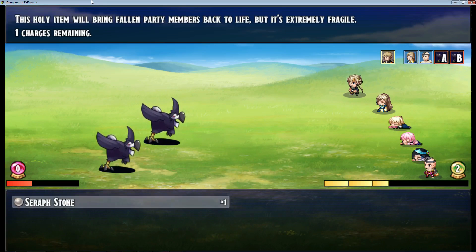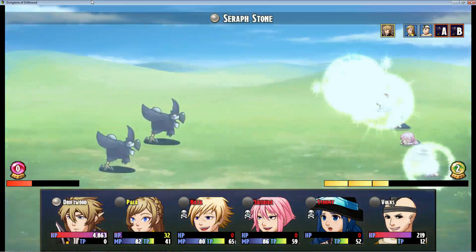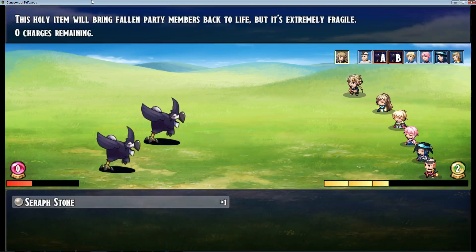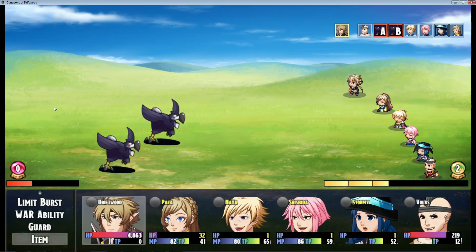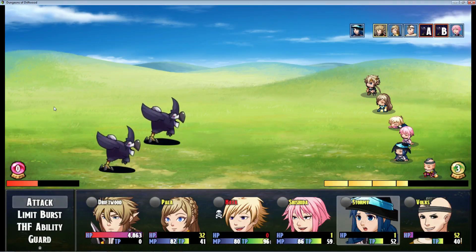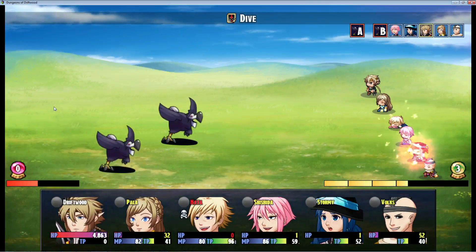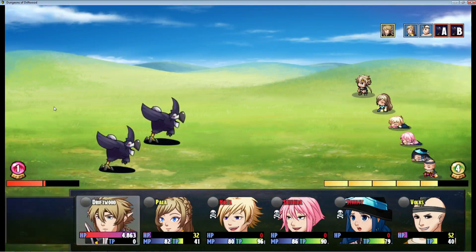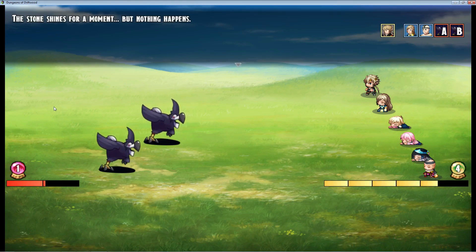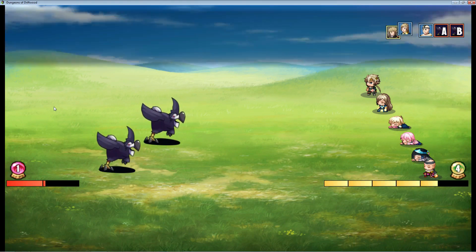We've got some dead party members and we're going to use our Serif Stone in battle. We restore our party members back to life — you can see they've all been restored. If we try to use the item again, you can see it says zero charges. Let's have somebody die just to show you that it doesn't bring anybody back to life at zero charges. Now let's use the item again — the stone shines for a moment but nothing happens.